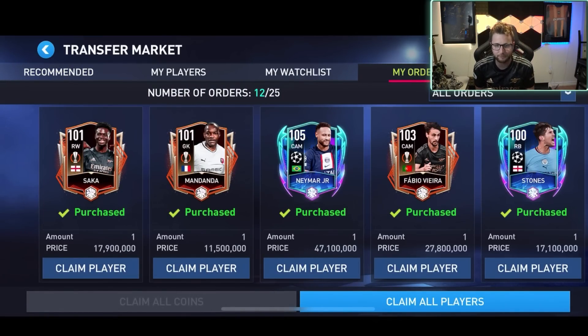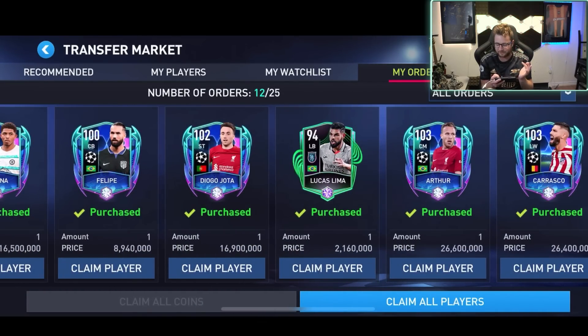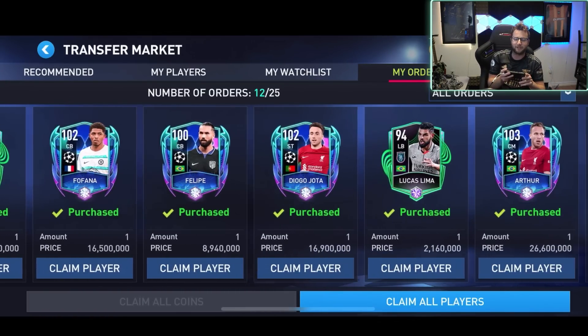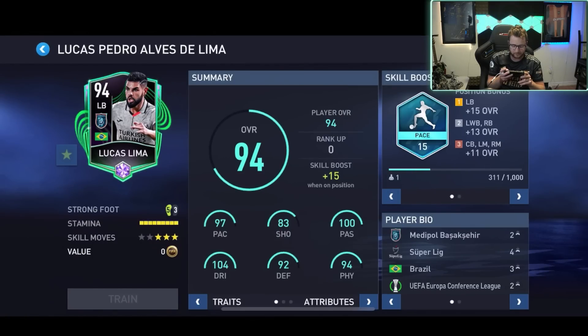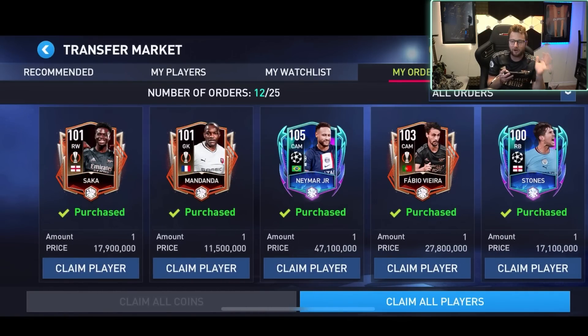We picked up some of our favorite cards from this promo, including Neymar, Saka — I'm definitely excited about this one. We got Fabio Vieira in there as well, and Stones. I'm definitely excited to try and see what this team is gonna be like, trying to get a few players from all of the different parts of the promo. I especially really like these conference league ones — they have the nicest look to them. We got 12 players that we're gonna add to the team right now, so we're gonna claim them all.